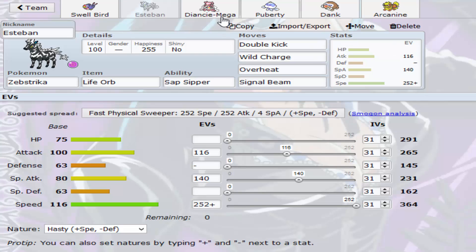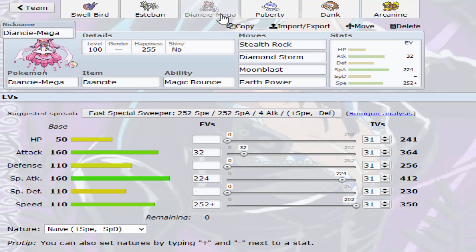Moving on to the next mon, we have our beautiful endgame sweeper that also has Stealth Rocks, because I thought it might be useful to have. I know Slayer probably doesn't have a great matchup against this thing except with Mega Metagross, but I'll have to switch in — I'm not going to bring this in on a Mega Metagross even though I have Earth Power. Diamond Storm hits almost everything that is a physical wall, Moonblast is on the opposite side, and Earth Power for Mega Metagross on a swap.